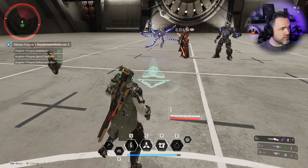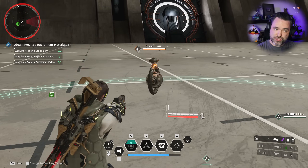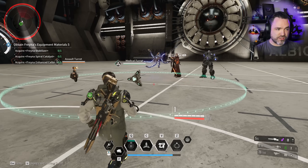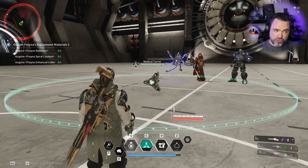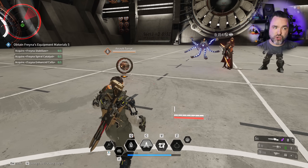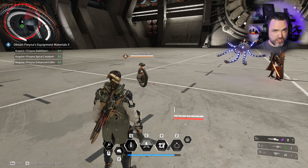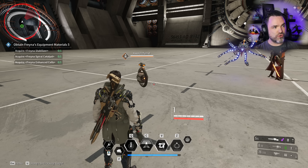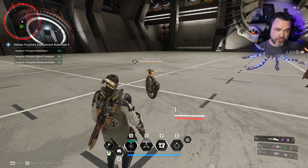His medical turret is a heal-over-time turret that heals anyone standing in the area, including him. It does not heal his turret, so no passive healing for the turrets. His V skill brings up a special unique weapon that allows you to shoot your turrets to recover their HP, increase their duration, and buff them to an enhanced mode. There are several different translations for this - enhanced mode, zone, action zone, damage zone, healing zone, taunt zone - it's basically an elevated version of the turret.